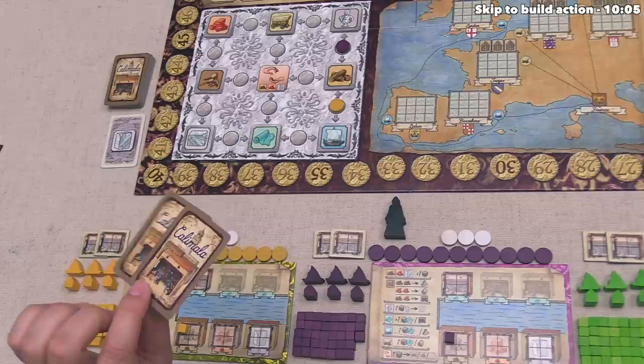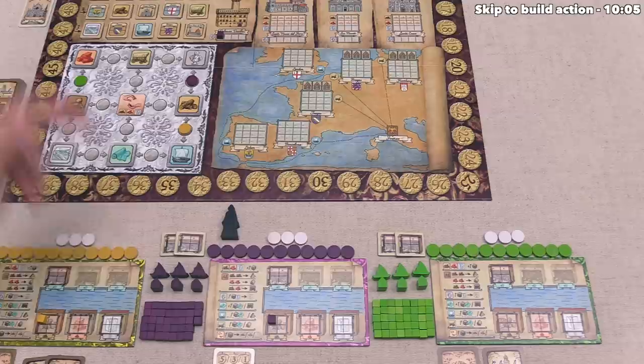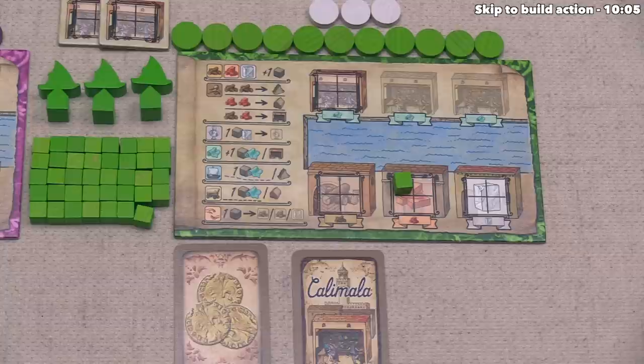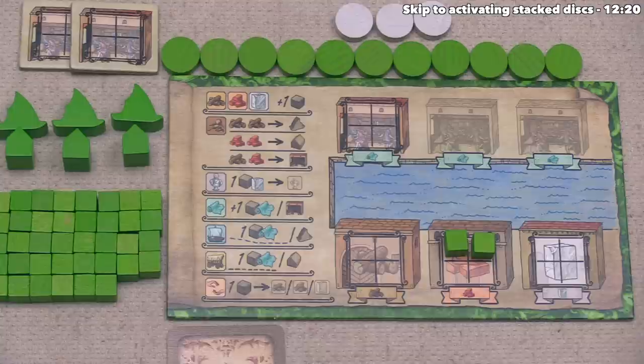Green places one of their own tokens down onto this spot, activating these two actions. The top one lets them gain bricks - they take one cube and place it onto the brick storage facility on their board. Before they perform their next action, they want to play a card - a brick card - getting them a second brick. Now they can perform the build action. The green player can build up to one thing by spending their bricks and wood.